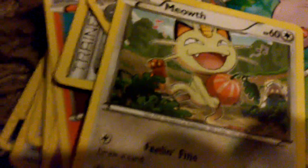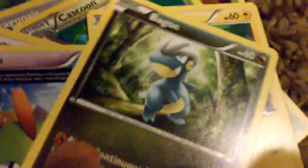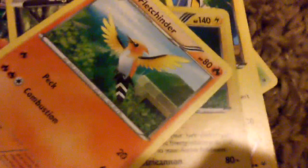Meowth — oh, that's funny. Natu — you never get this Pokemon that much. Pikachu — Pikachu is not that common. Bagon, kind of. Electabuzz — 140 HP, but I do have this Pokemon. It's more powerful.